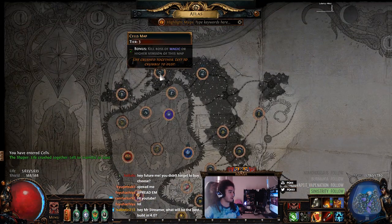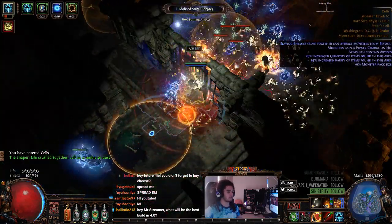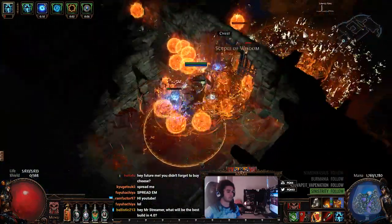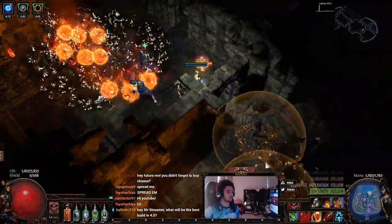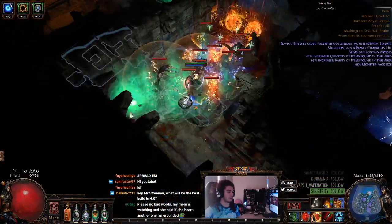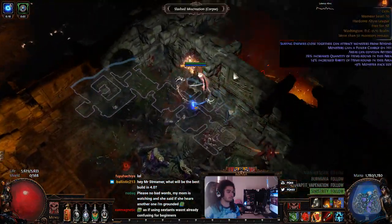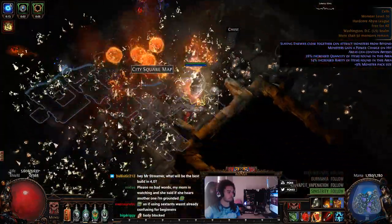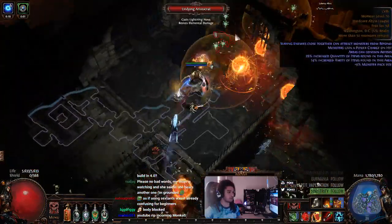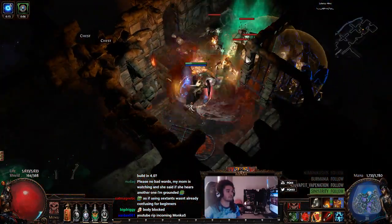Just to confirm, this is what our map is right now. We're just going to go ahead and start killing everything in here. I picked a really bad map, considering every single monster has proximity shield. You'll also know because you'll see all of these little pools on the floor. The pools tell you that it's inhabited by Shaper, and you do have a chance of finding one of those cool items that I can show you guys after.